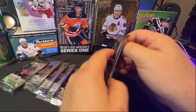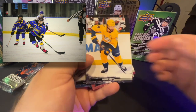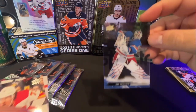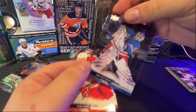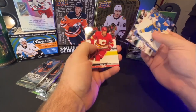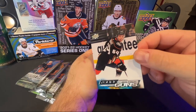This pack has Donato and Romagnoli — actually Romagnoli is my daughter's other favorite player. She's number 59 and plays defense, so her favorites are Romagnoli and Brad Marchand. And we got a Clear Cut here! How cool is this — it's Igor Shesterkin! Clear Cut: one, two, three — excellent, awesome card, glad to get that. There's also a Jacob Perrault Young Gun from this pack — not the best Young Gun, probably worth about four bucks.